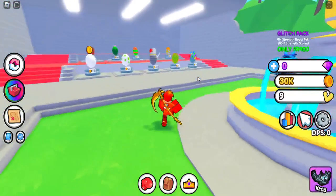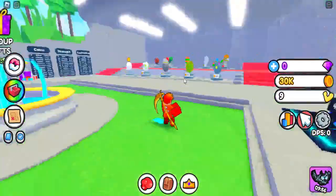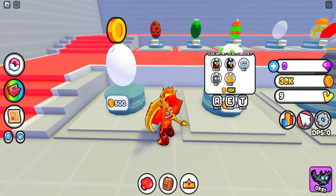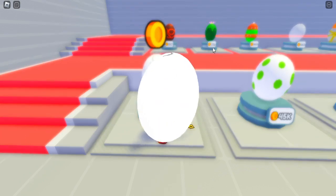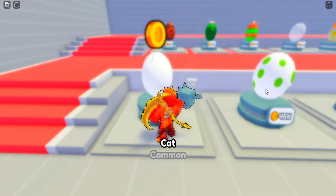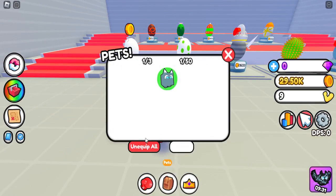Before we continue with the codes, let's check out the shop and the eggs. We have 30k, so we can almost buy the second egg. We can buy a ton of these basic eggs, but I don't think we can auto-open for free. Let's start opening some eggs and see how good the pets are — we might actually be able to get enough for the 45k egg.